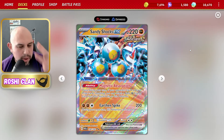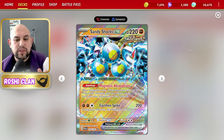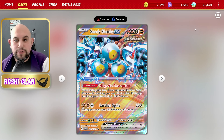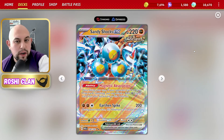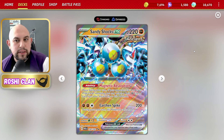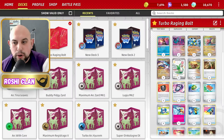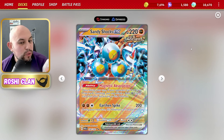We're combining this with Sandy Shocks, which is starting to become one of my favorites. Its Magnetic Absorption ability lets you accelerate energy from the discard pile onto it — and if you have three Sandy Shocks on the bench it can do it three times. So with three Sandy Shocks each holding one energy, and a Lightning and a Fighting on Raging Bolt, you can attack consistently every single turn.